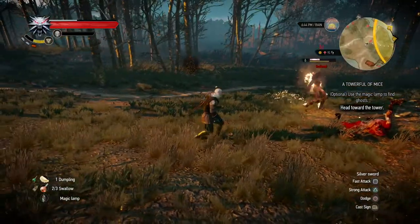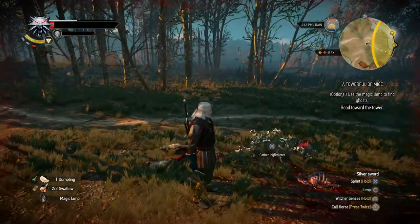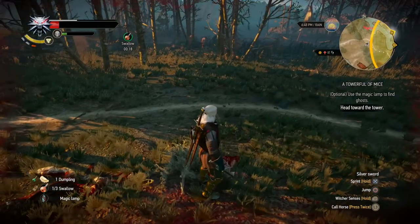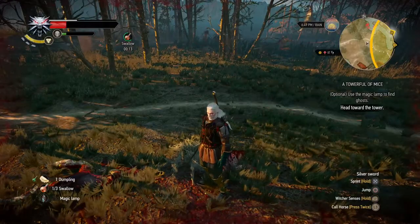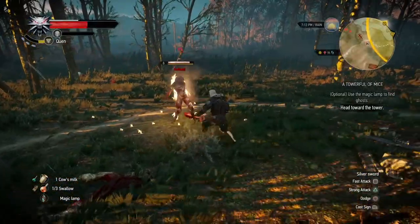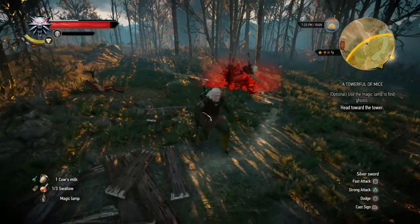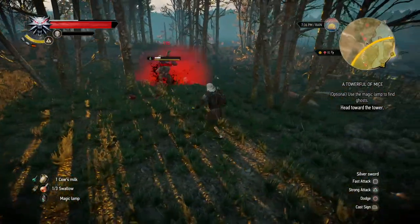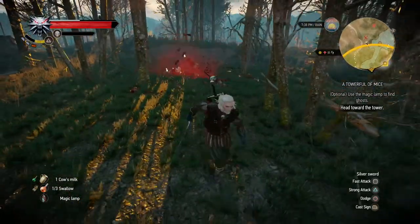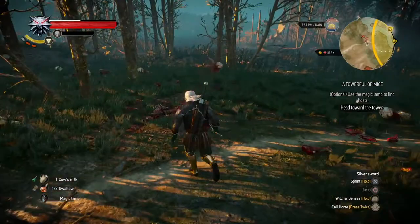There goes another one. So if you were wondering what happens when you kill a rot fiend while it's exploding — that happens. I'm gonna keep back for a second. Still four of those guys left. The back two are dead and explode, and explode, and explode, and then the last one — and there it goes. And that's how you chain explosions.